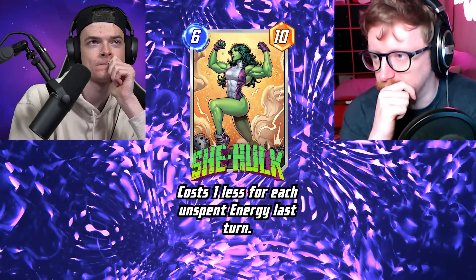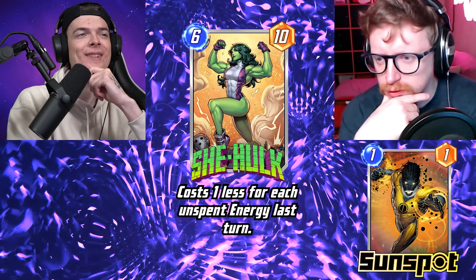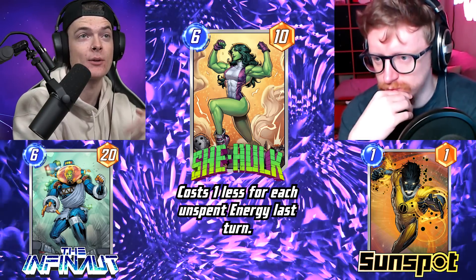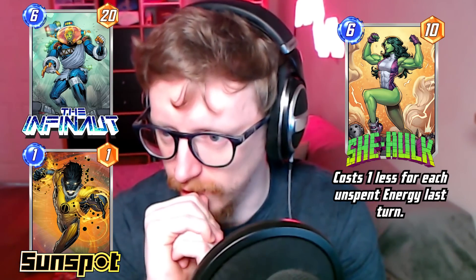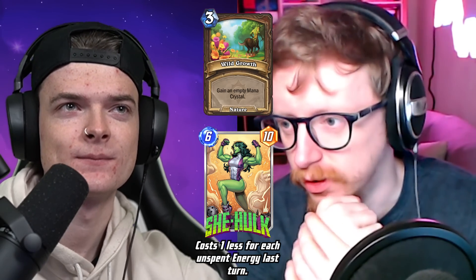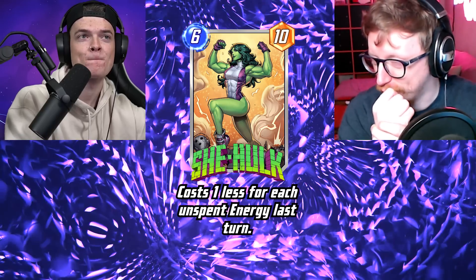You could play her a bit earlier too if you skip a turn. There are energy decks with Sunspot, and there's also Infinaut — if you skip turn five you can play him as a six-twenty. I haven't dabbled in energy-saving decks yet, which is like ramping in a way — skipping a turn for extra stats. I'd say She-Hulk fits into that deck pretty well; above average but not top tier, just below.